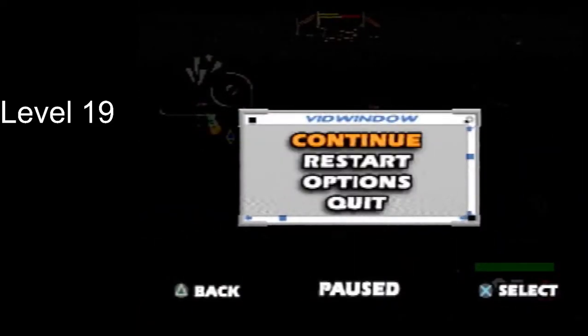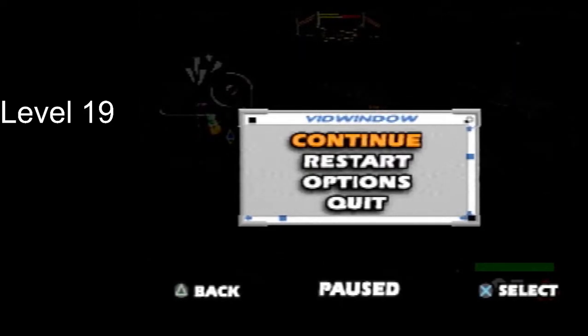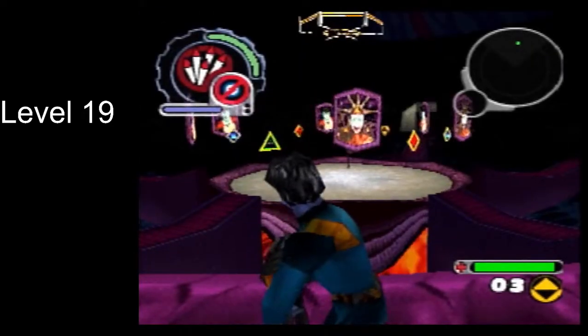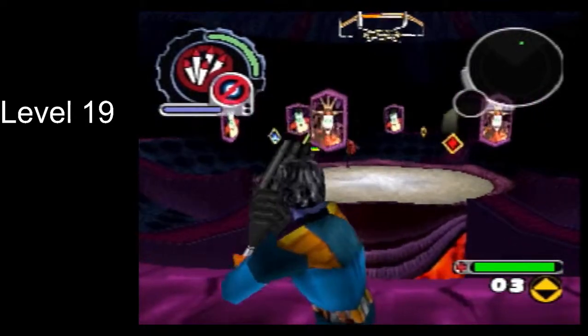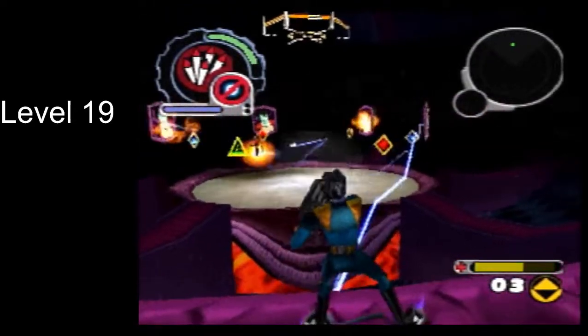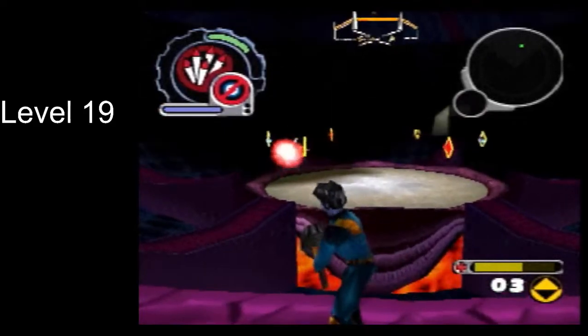There are only a couple of things you need to know about Hexadecimal's attack pattern. There are mirrors flying around the arena — they'll spin around, and when they stop they will start hitting you with lightning. You can destroy the mirrors with rockets, and it only takes a couple of seconds to do that.